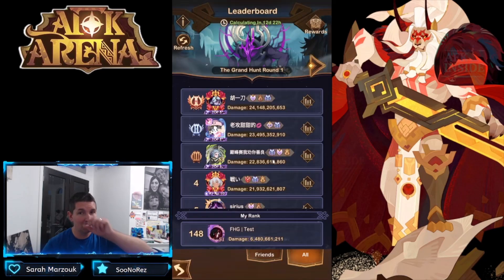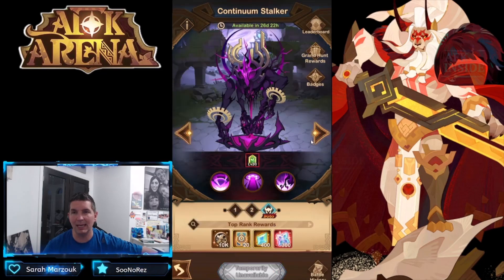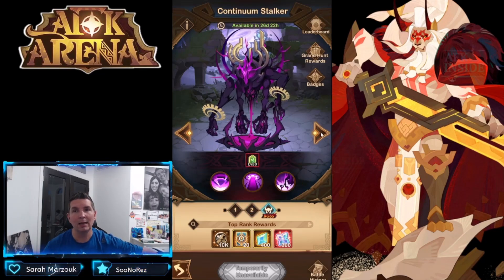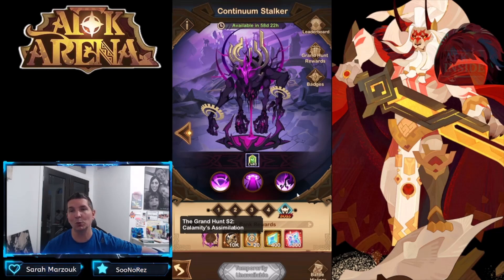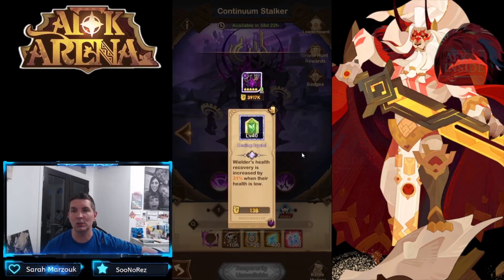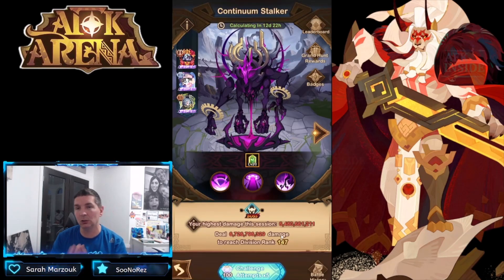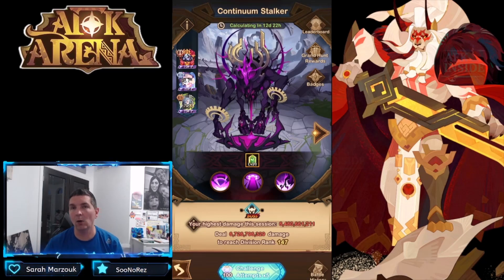That's Grand Hunt round one. Round two is going to come in a few days — we have about a month before the second boss, and of course this is going to rely on two teams as we progress further. There is a Grand Hunt assimilation frame which is very cool, and it goes up to five total teams. The continuum stalker has a huge buff. At 147 I cannot wait until this is up on the global servers. Make sure you're building out those teams — not only in the Cursed Realm but in the Twisted Realm. Let me know in the comments what you think, and as always, thanks for watching!